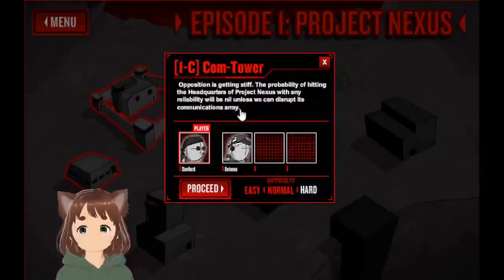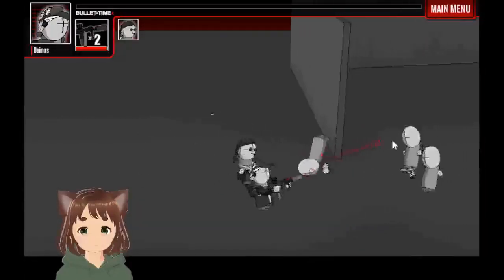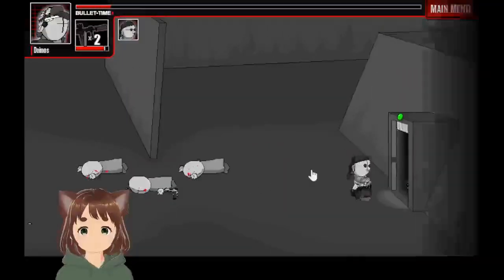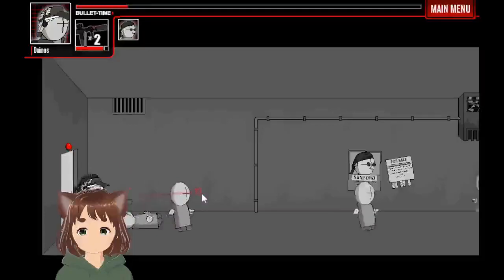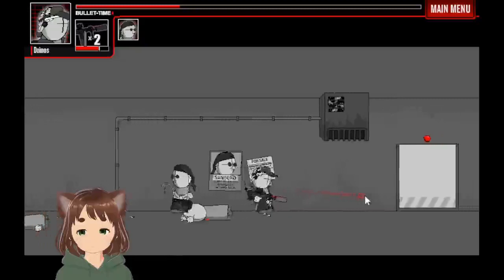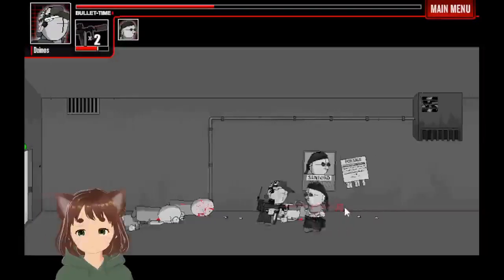What's next? Radio Tower. This is Deimos — it's on fire. Opposition is getting stiff. The probability of hitting the headquarters of Project X — this is what reliability will mean now — unless you can disrupt their communications. Alright, so let's go. You guys don't see us coming in here. Awesome, let's keep going.